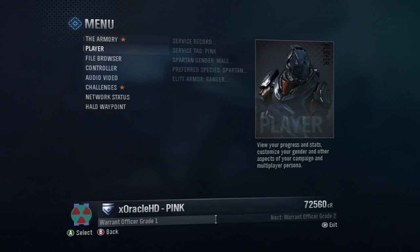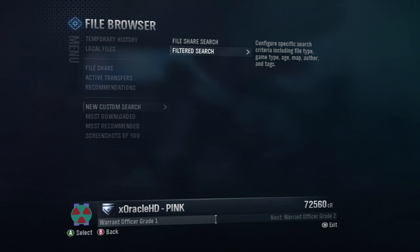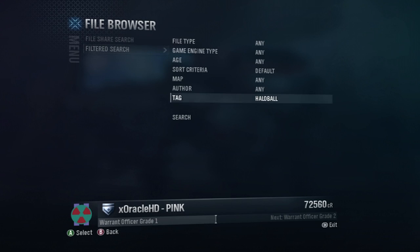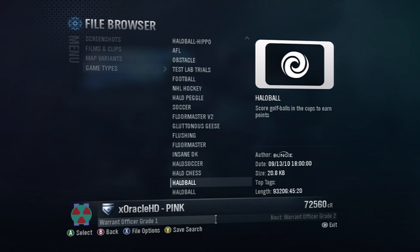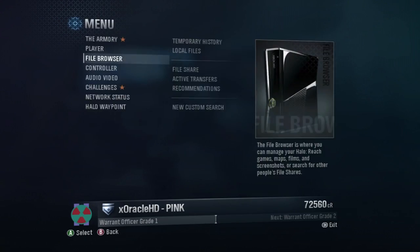A lot of you are going to be asking how you get this game type. What you do is press Start and go to File Browser. You go to New Custom Search, then Filtered Search, then Tag. You type in 'halo ball' — this works just like a search engine. Press Done and go to Search. It should be under game types. There it is — then you just press X and go to Download. There are a couple other cool game types there too. That's how you download it.